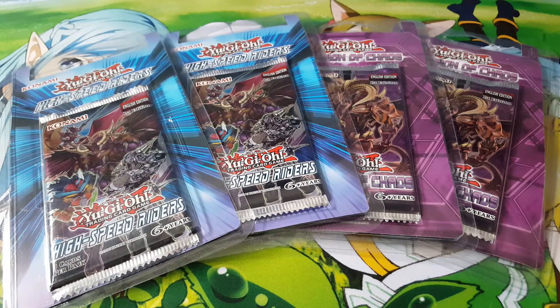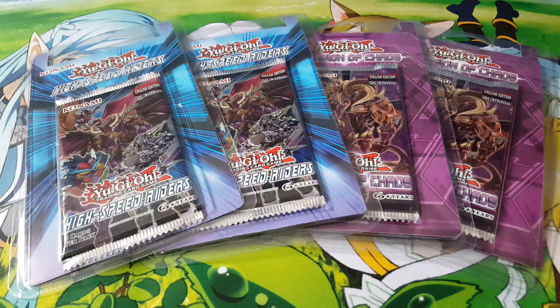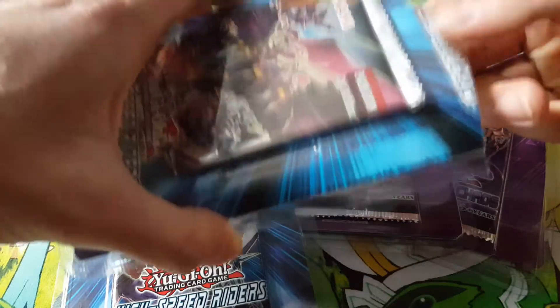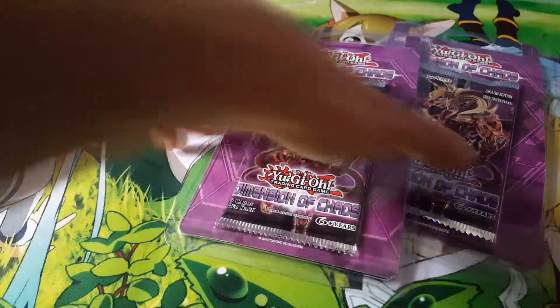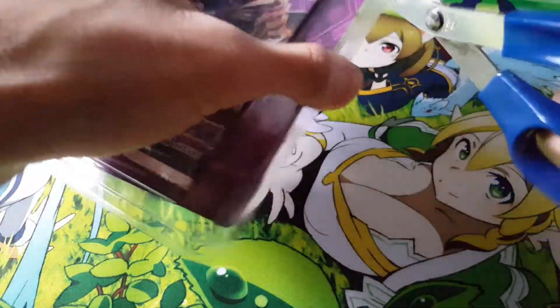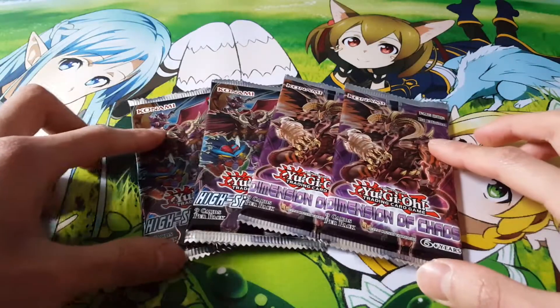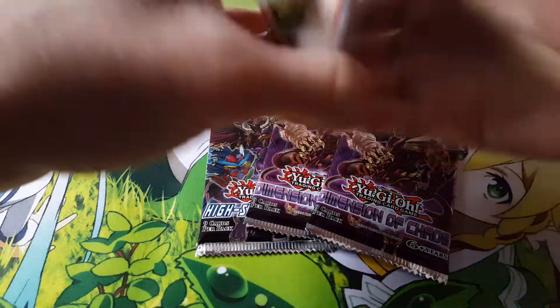Hey, what is up guys? We're going to be doing some pack openings today. We actually have four blisters here — two of the High Speed Riders and two of the Dimension of Chaos. Let's get started and see what we pull. Let's get the packs out of the blisters and then quickly open all of them. Here are the packs — let's alternate different ones and start with High Speed Riders.